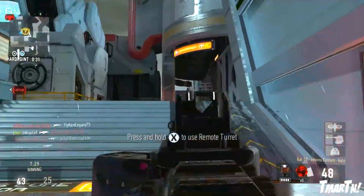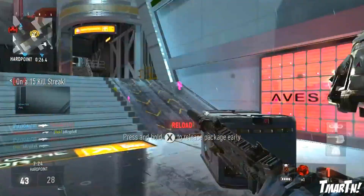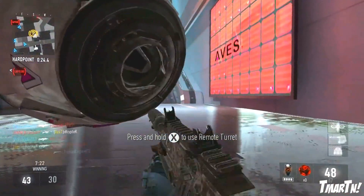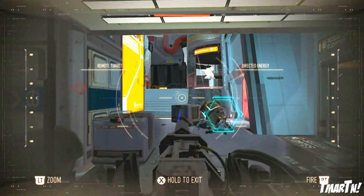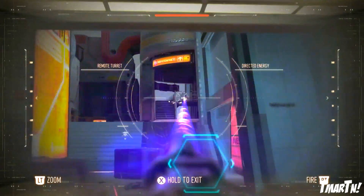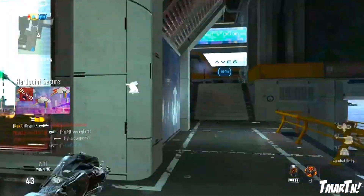That, my friends, is the HPR A3 Insanity. This thing is absolutely insane. This is one of the weapons that is clearly a huge improvement over the base weapon, because you've got a lot more damage at long range and a 20% faster fire rate, which is just nuts.